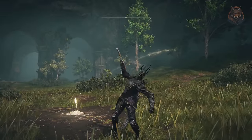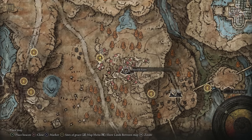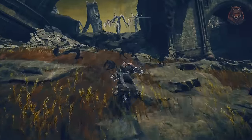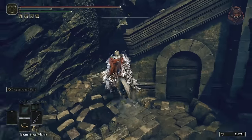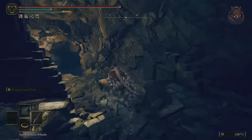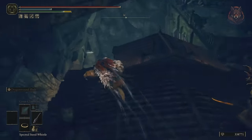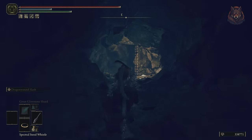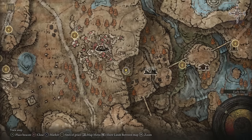Let's jump into it. To start, we are going to go here at the Moorth Ruins. If you head into the ruins there is a secret tunnel that you can use to get down below and reach the Bonnie Village. From here we need to head over to the Bonnie Jail.